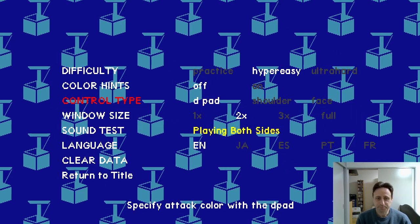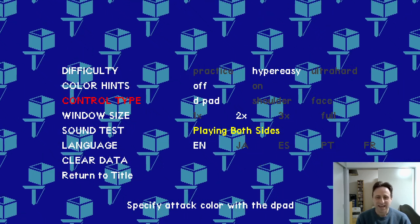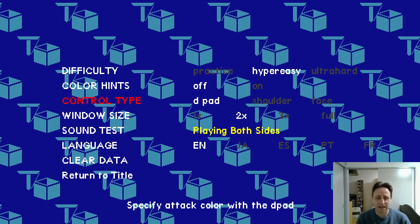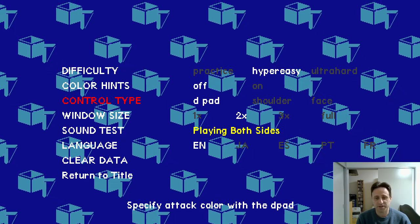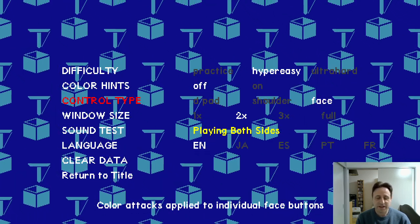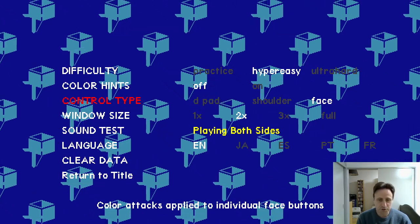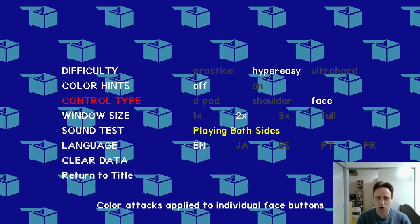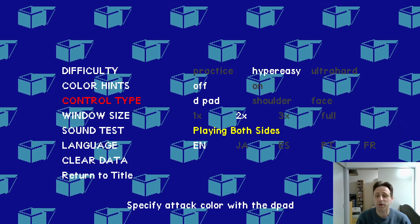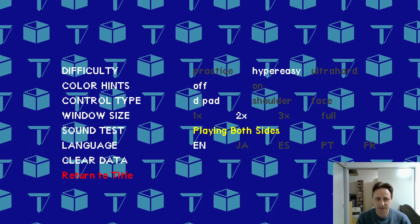This is probably the most important part: the control type. This game has a very peculiar method of attacking, and the controls are not completely customizable — there are three options. The D-pad lets you specify which color attack you're using by combining it with the attack button. The shoulder option uses shoulder buttons instead of the D-pad. The face option puts the three colors onto the top three face buttons — X, Y, and B on an Xbox-style controller — and moves magic up to R1. A lot of people seem to prefer this one. I have always enjoyed using the D-pad, so that's what I'm going to do.